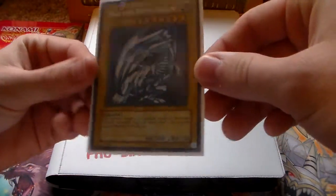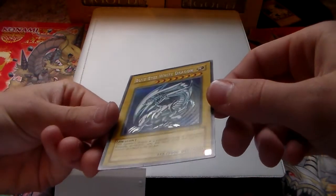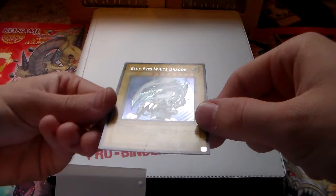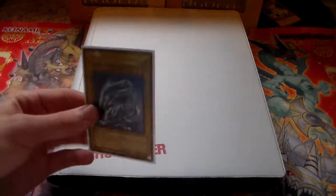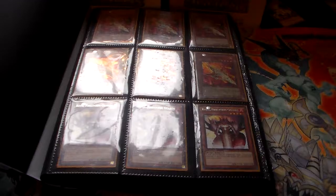I know this card is extremely valuable and it's going to go up even more because of the Blue Eyes support. Just to show you guys the condition: it's basically mint condition. There's a scratch on the edge of the wing and a tiny crease on the bottom, but other than that the card's in amazing condition. I would trade this mainly for Cosmo stuff, but I'd prefer to sell it — I got it for about 80 bucks, which is a pretty good deal.